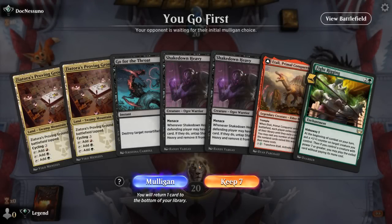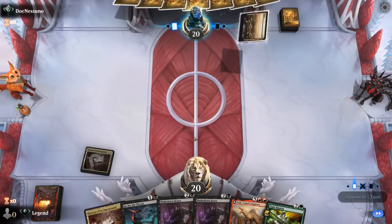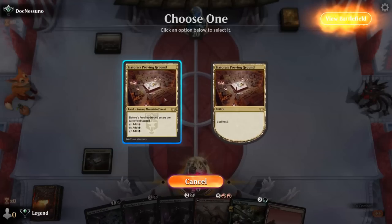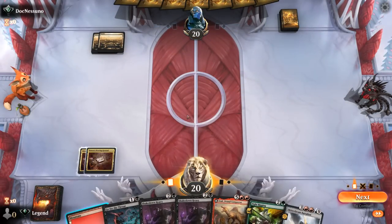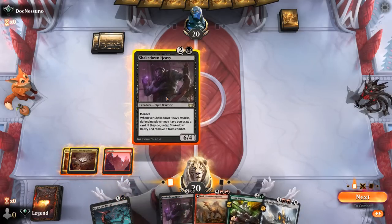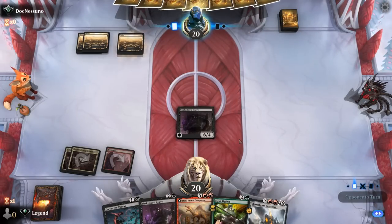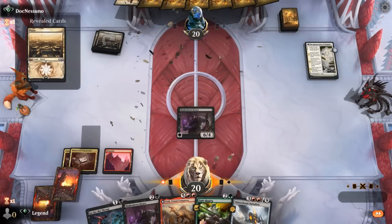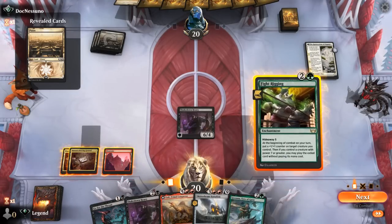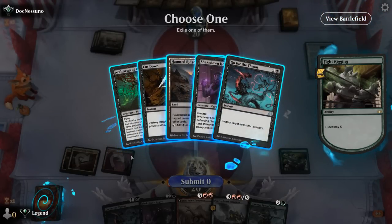Game 10: we're on the play with Heavy and Fight Rigging but only two lands — both tapped, so no turn 2 Go for the Throat. Being on the play should make up for it. We're guaranteed a third land. Against a white deck we'll Shakedown Heavy first — maybe get an extra attack in. We have a backup, so it's not a disaster if they answer the first one. The Restoration is next. The problem in this matchup is our opponent could easily have some sweeper effects to reset the board after we cheat something expensive into play.